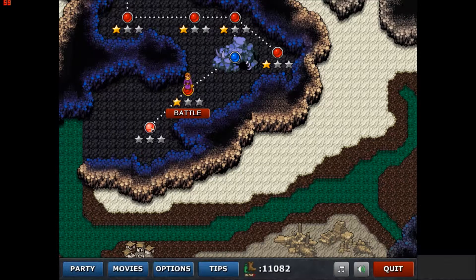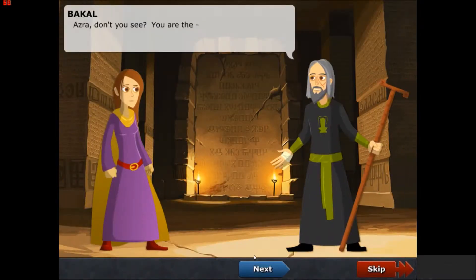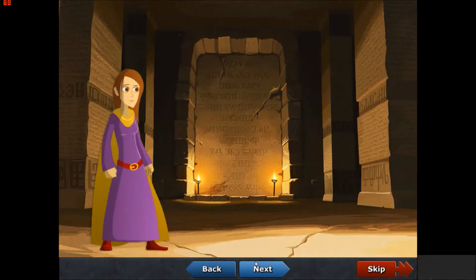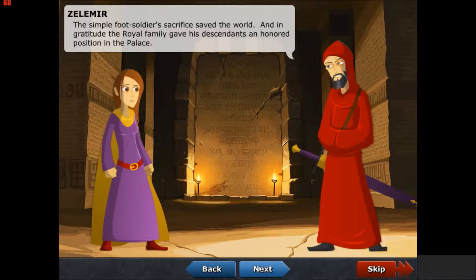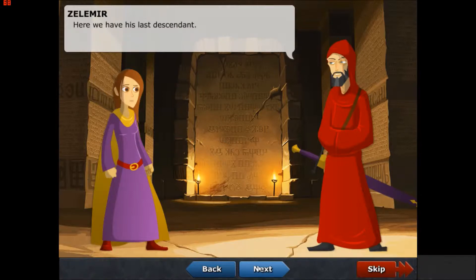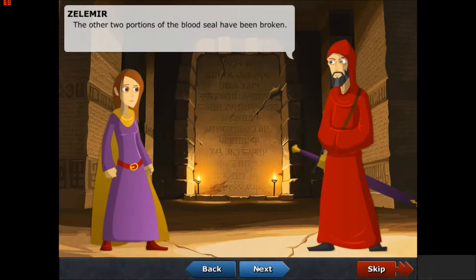Let's move on to the tunnel escape. The party escapes the citadel through a sewer tunnel pursued by a force of revenants. And we've got a new type of worm — a shadow worm. Last piece of the puzzle, if you haven't figured it out yet: her ancestor was the foot soldier.